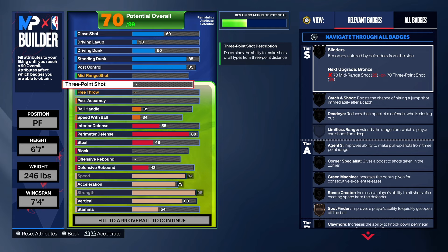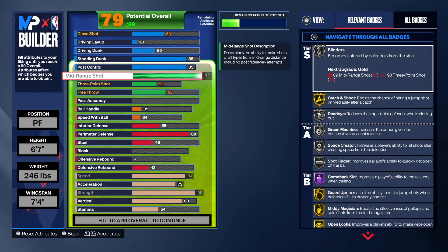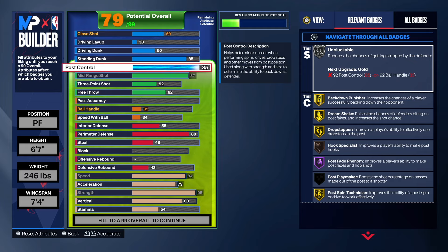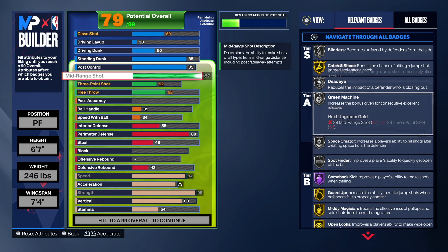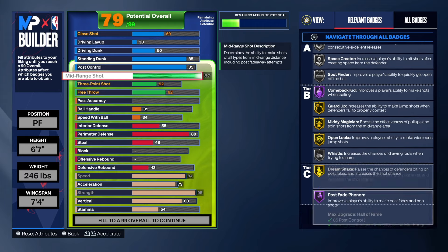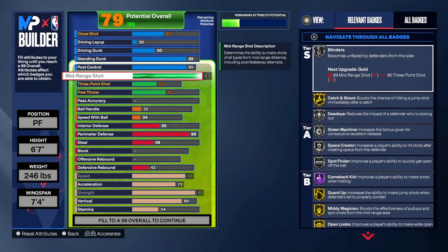Now let's get to the green bean — make your girl scream. For all the people out there that want the T-Mac base, bam, you got it. 87 mid. Look at all those badges. That mid helps us with the post fade. We got post fade phenom on Hall of Fame, so you can utilize that down there. We got that 87 mid which gives us badges like Catch & Shoot on Gold, Guard Up, Media Magician, Open Looks on Gold. We got Comeback Kid on Hall of Fame, Blinders, Dead Eye, Green Machine, Space Creator, Spot Finder.